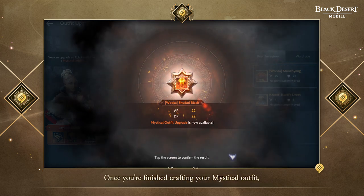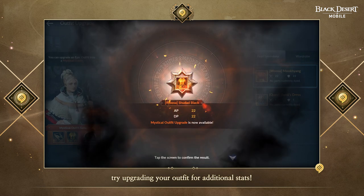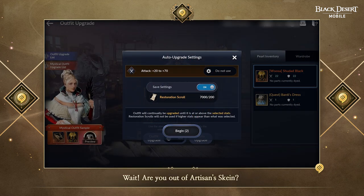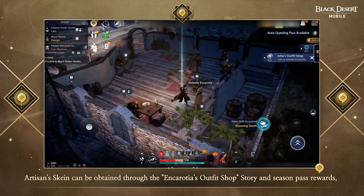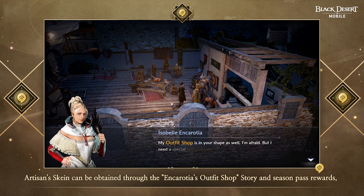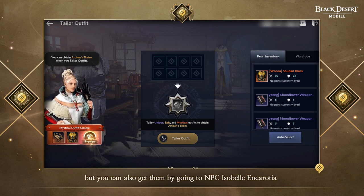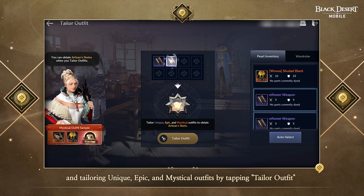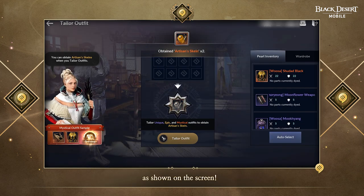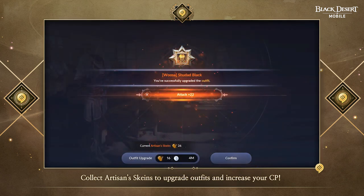Go to Isabelle and Karoshia and tap Upgrade Outfit, then choose the Epic Grade Outfit from the Pearl Inventory. You can craft the Mystical Grade Outfit by using Artisan Skein or 50,000 Wild Grass and 100 Million Silver. Once you are finished crafting your Mystical Outfit, try upgrading your Outfit for additional stats. Are you out of Artisan Skein? Artisan Skein can be obtained through the Encaroshia's Outfit Shop Story and Season Pass Rewards, but you can also get them by going to NPC Isabelle, Encaroshia, and tailoring Unique, Epic, and Mystical Outfits by tapping Tailor Outfit as shown on the screen. Collect Artisan Skeins to upgrade your outfits and increase your CP.